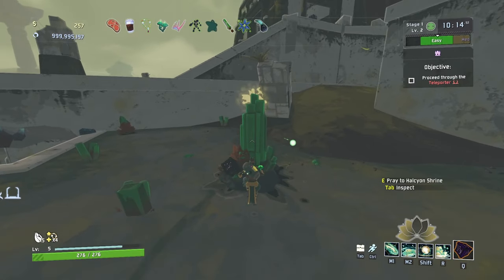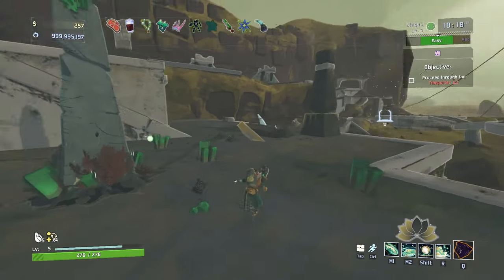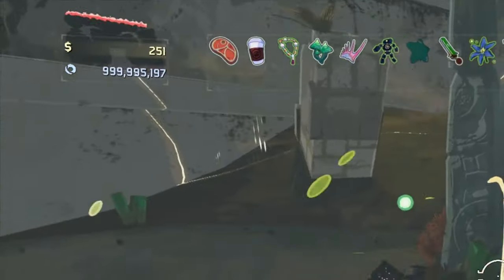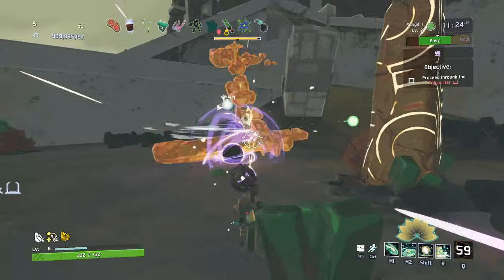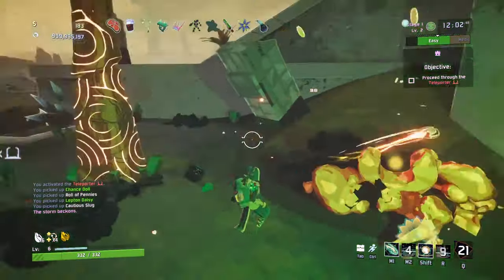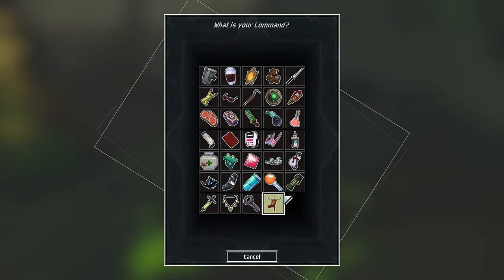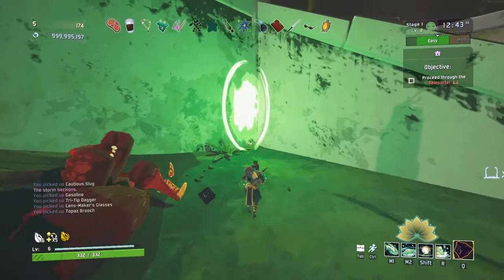The first thing you're going to want to do is find one of these Halcyon Shrines and activate it. These shrines will drain your money, and once it reaches the top it'll summon a Halcyon Knight which you have to fight and defeat. Once you defeat it, the shrine will drop an Aurelia Knight Shard, which gives you some items but more importantly opens up a green portal that you'll want to go through.